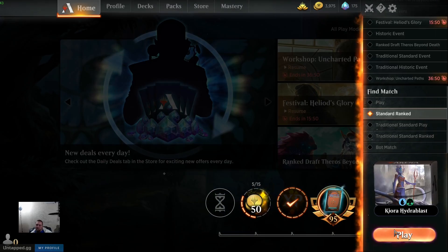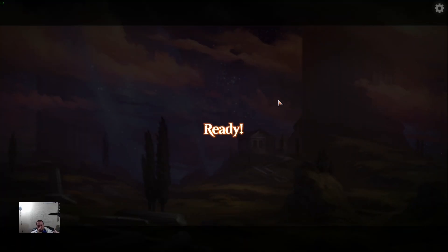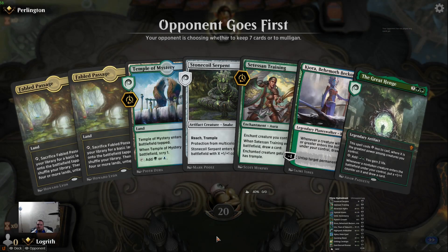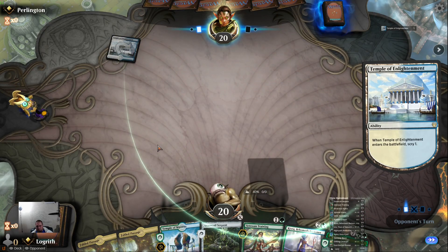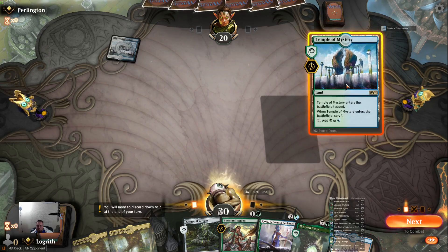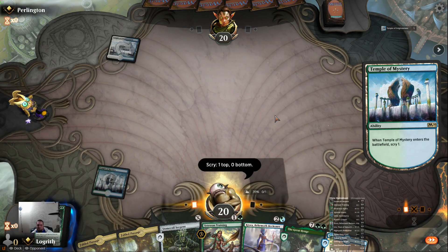Alright, let's add in the two Setessan Trainings and cut out something else. There's no way to get past stalled board states like that without trample. Let's cut the two Stonecoils and add no — so that might work out a little bit better. So now we have four Setessan Training and four Hydra's Growth. Ideally I like Stonecoil turn one or two and then Hydra's Growth it turn three. It's not going to be easy to pull off but it'll be a lot of fun.